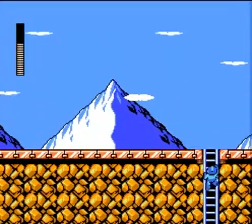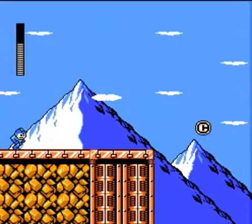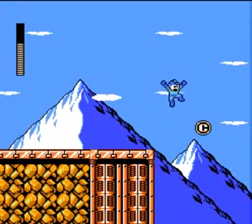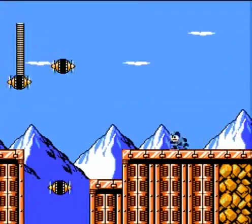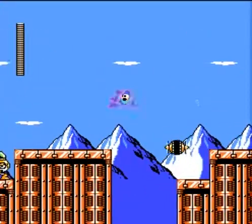Now, you might be used to moving left, but don't forget to move right, because over here's the letter. You can easily grab it and make it back. Down there is nothing. You can easily make it back, but there's no reason to, because right here is the checkpoint. You really, really wanted to not die, I suppose.